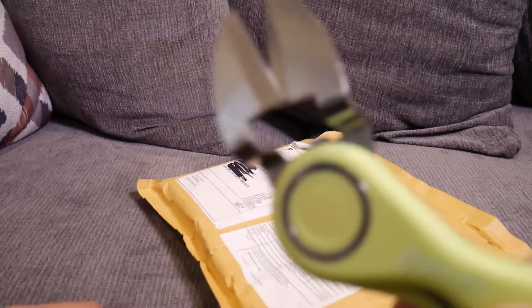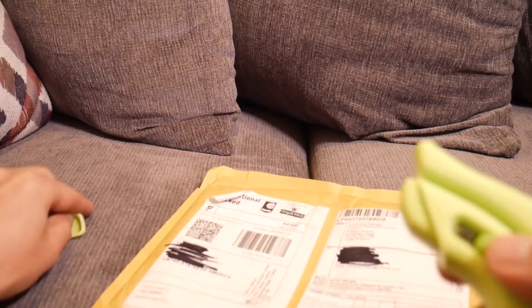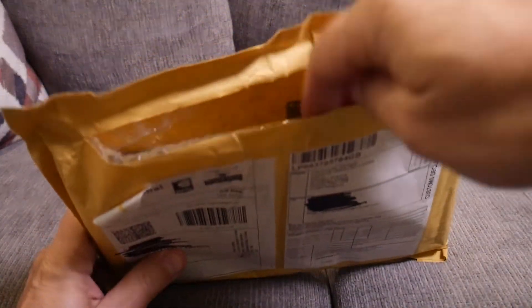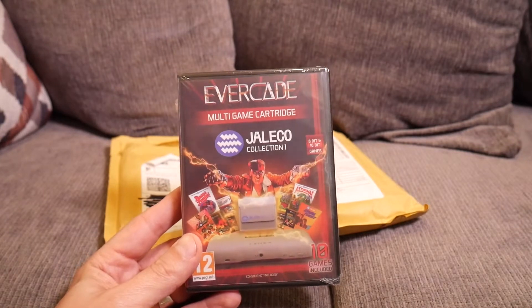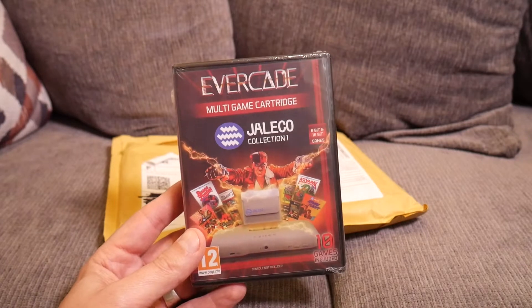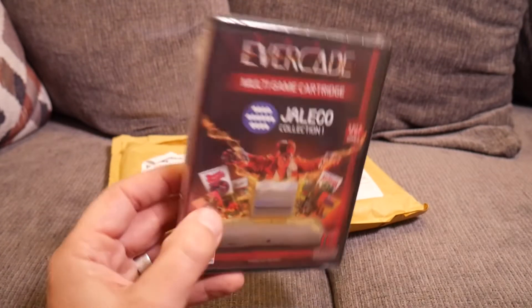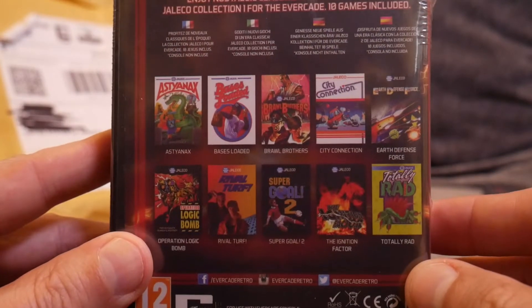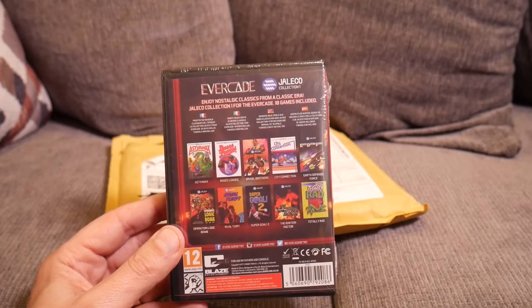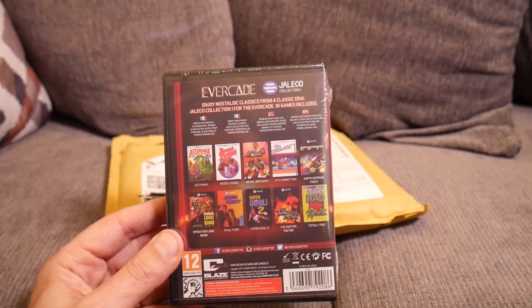Alright, we use the stabby stabby thing — that is the technical term. There we go. Two items in here. First is the Evercade Jellicoe collection. I think I heard it pronounced 'Jaleco' digitally once — we used to call it Jellicoe. Anyway, on the back we've got a lovely series of games for the Evercade. If you haven't checked out the Evercade, I've got some videos on that. I'm not a huge fan of sports games and there are a lot of them in here, but Earth Defense Force is in here, and that makes it worth it to me. Pretty excited, and totally rad.